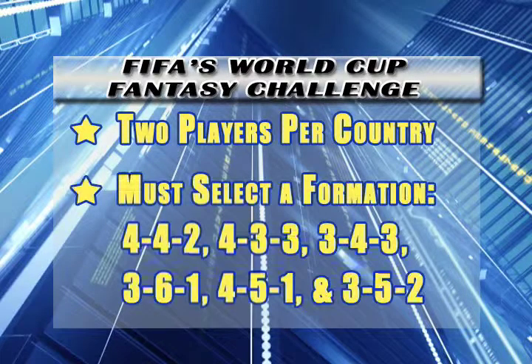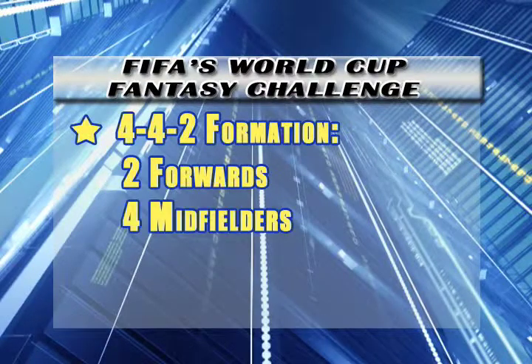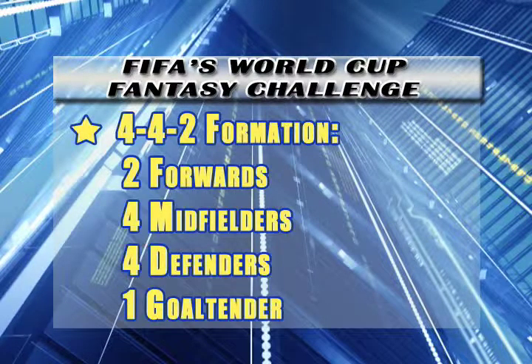Based on the formation you have chosen, that will determine the number of starting players at each position you will select. For example, if you pick a 4-4-2 formation, then you must pick 2 forwards, 4 midfielders, 4 defenders, and 1 goaltender. So select your formation and your players wisely.